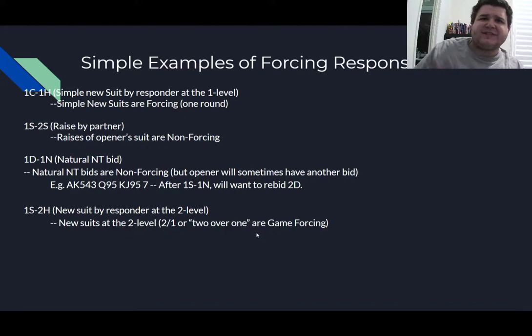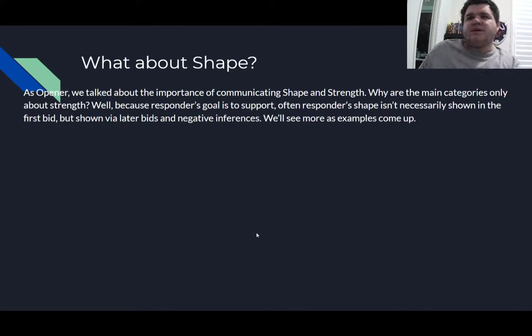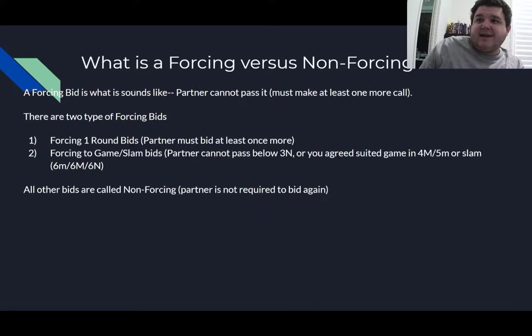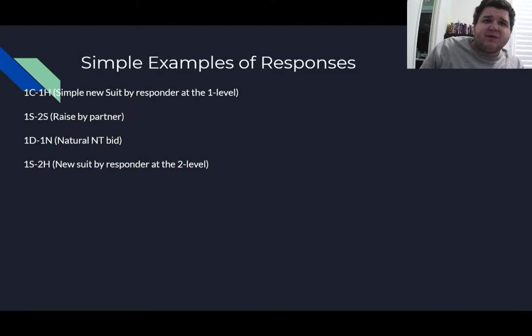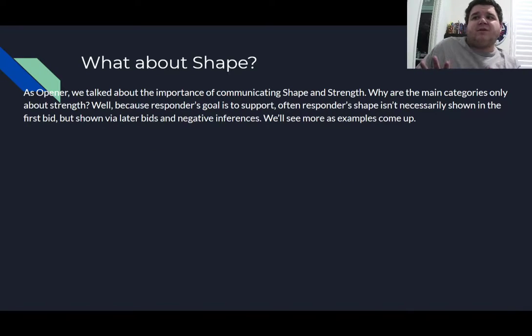So what about shape? I talked about shape throughout all of last lesson — points, where they are, don't matter as much. Why haven't I mentioned shape yet when talking about forcing bids, supporting partner, and point ranges? Again, we're in the support role. The support role isn't about showing your shape — it's about helping partner show their shape. We'll see that as we think about our simple responses, because it's actually kind of interesting.